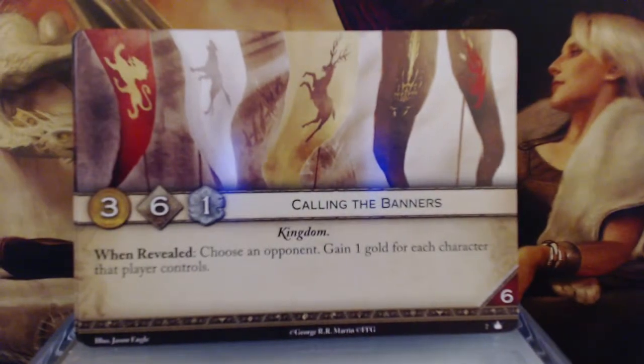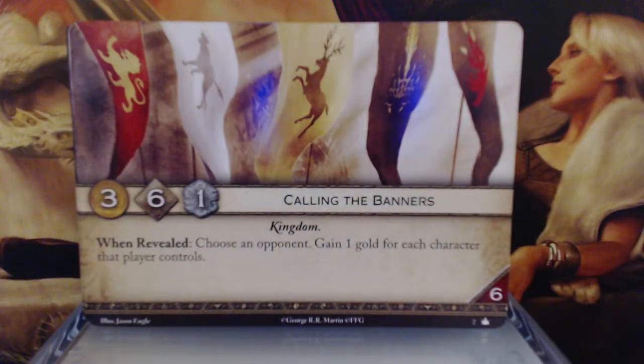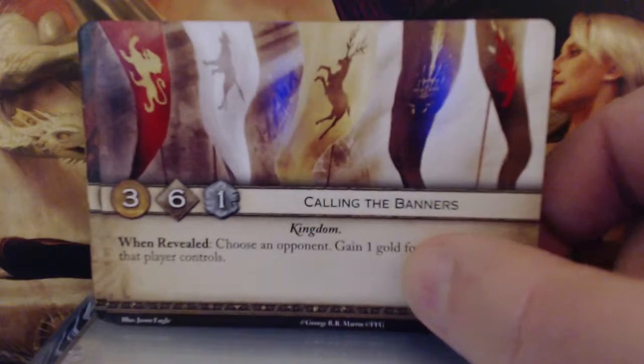Calling the Banners. 3 gold, 6 initiative, 1 claim — kingdom card. When revealed, choose an opponent and gain 1 gold for each character that player controls. And it has a 6 reserve. Decent gold, really good initiative. This should generally give you control of initiative. And if somebody has flooded the board with characters, you're going to have a tremendous amount of gold. In a 4-player game with 3 opponents, each averaging 3 characters, that's 6 gold plus base — this is a really good card and I think it's going to see a tremendous amount of play.